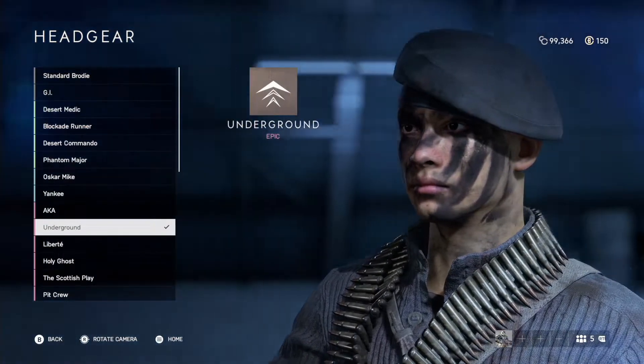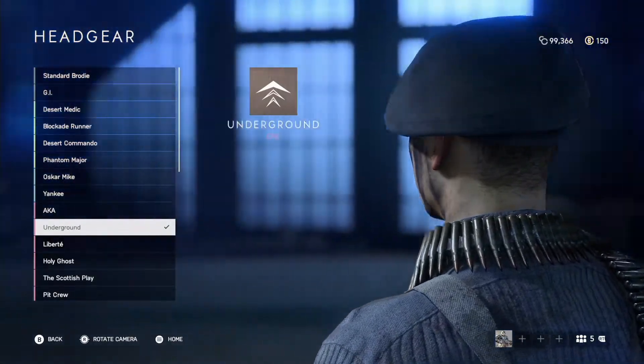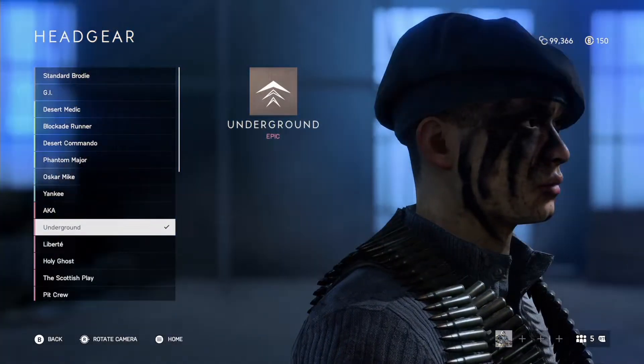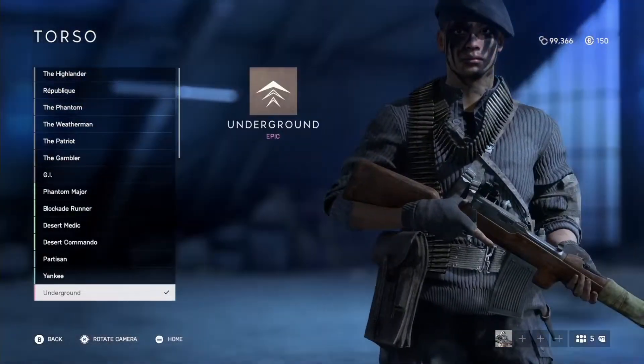What's going on guys, welcome to another video. Today we're taking a look at the new epic outfit for the allies called Underground. This is obtained from the armory for 750 battlefield coins. This is also just in time for Operation Underground that goes live this Thursday, along with Battlefest's first weekly challenge to obtain the Madison LMG from Battlefield 1.